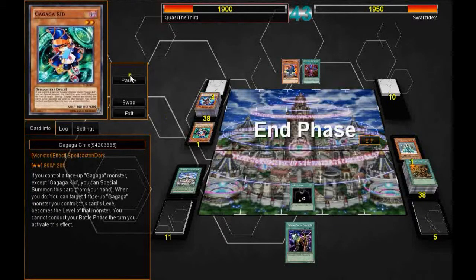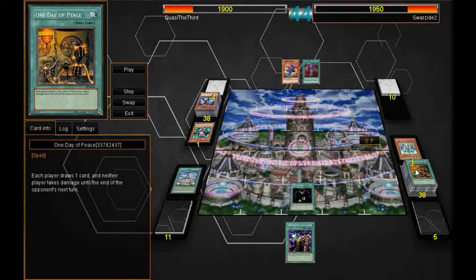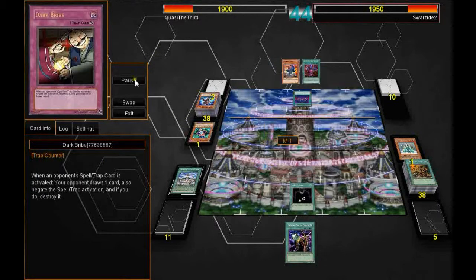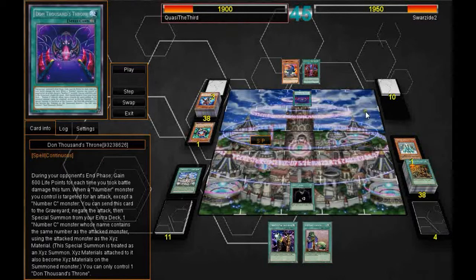Unfortunately, the One Day of Peace doesn't net me much advantage — although he can't deal me damage this turn, it's 1900 vs 1950. And I made him draw. I didn't draw a monster so I can't attack into him. This is where the recording cuts out, so I'll pause it here and tell you the ending as best I can.